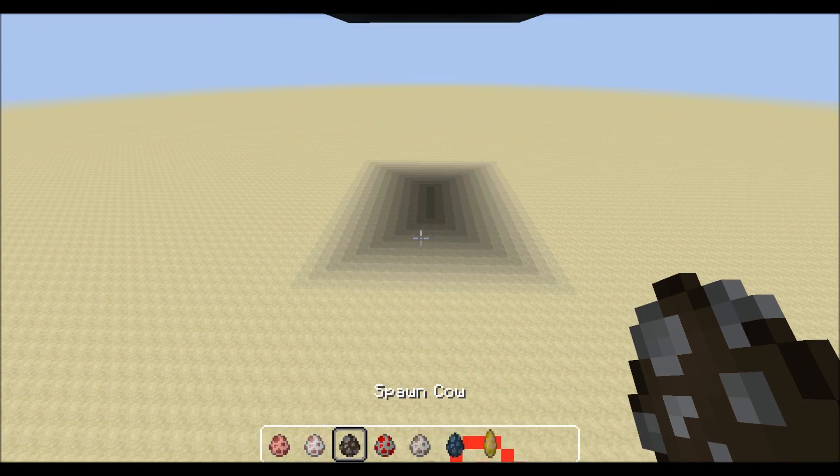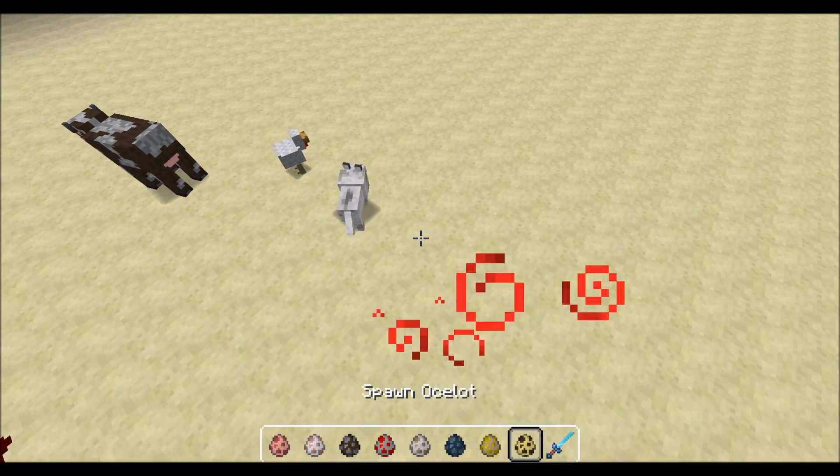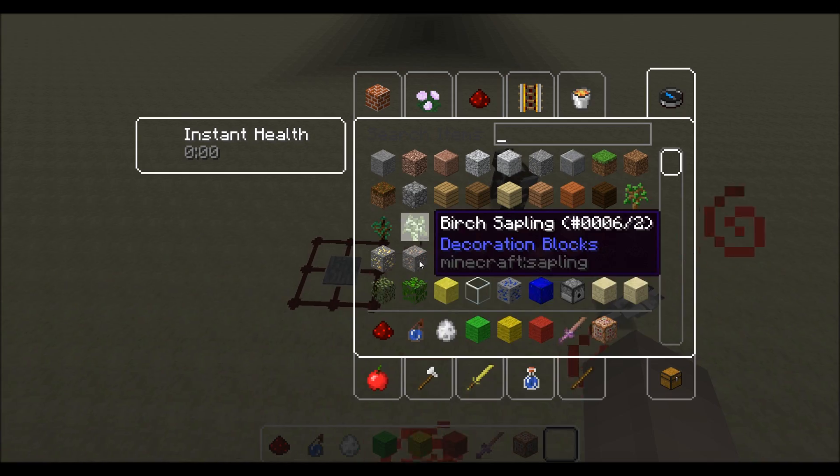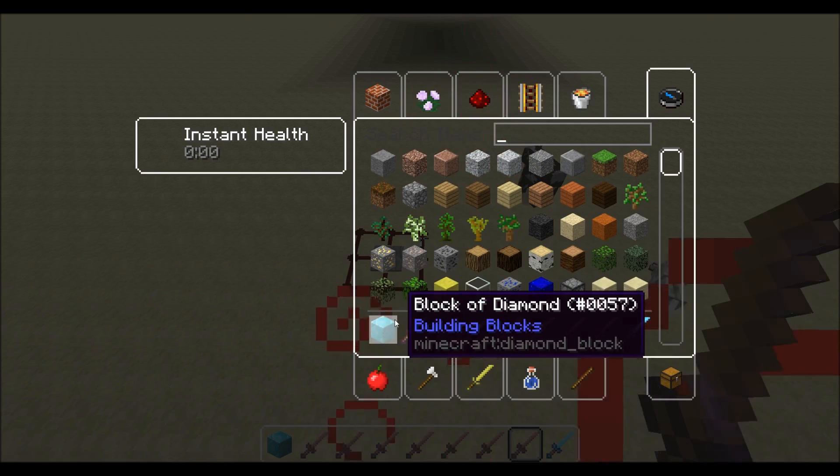There are some friendly mob eggs so you can spawn cows, chickens, sheep, whatever. There are also some predetermined kits. There's nothing in them right now but they're pretty easy to change.